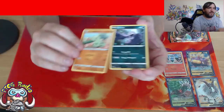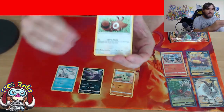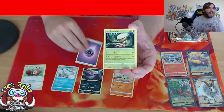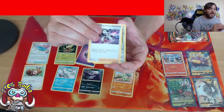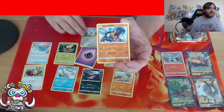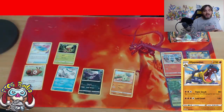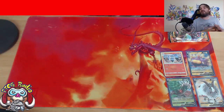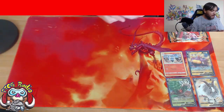Second pack. There's a Larvitar, a Grimer, a Darumaka, Centiskorch, Rowlet - love that Rowlet - Psychic Energy, Carnivine, Big Parasol's called, Piers is a nice card, Reverse Holo Aaron - that's my middle name. And Hippowdon. We've actually had as many green code cards in our first two packs of Darkness Ablaze as we had from all of our packs of Rebel Clash.